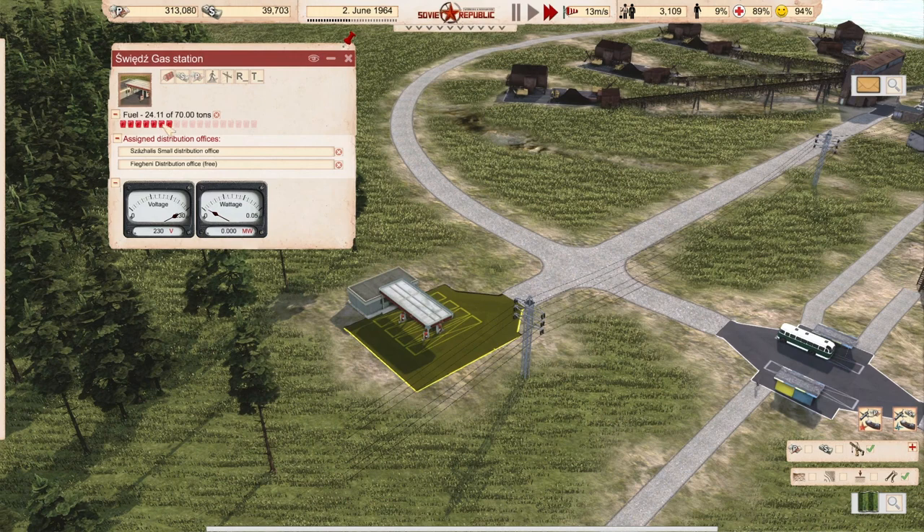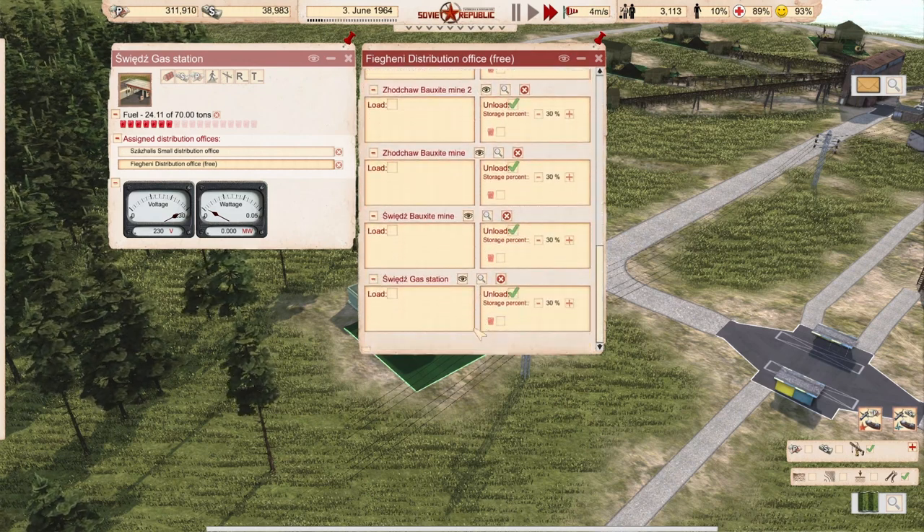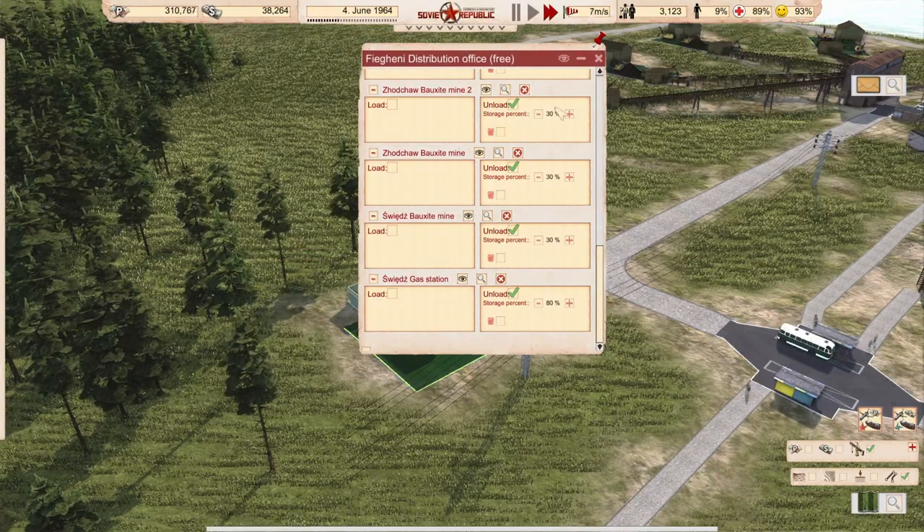I can use this one as a point of distribution. I'll load it up - not 30 percent because it has a bigger internal storage - the gas station. I'll load it up to 80 percent. It has 70 tons internal storage, so 10 percent is 7 tons, 80 percent leaves 14 tons free in the truck. They will drive a truck from my oil refinery to distribute.